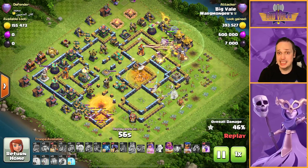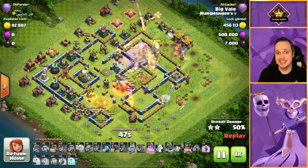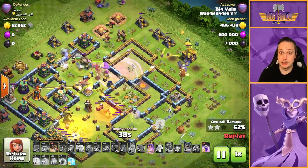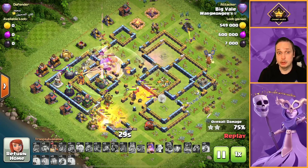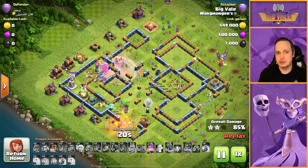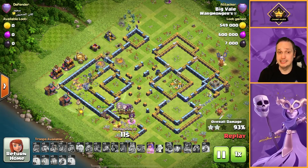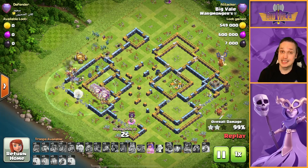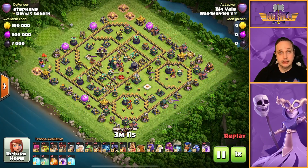I typically send the Royal Champion with the Dragon Riders with this attack. The main reason is in case you come across Air Skellies or Defending Heroes — it saves you having to rush a Headhunter in. We've got them over here chipping away and cleaning up. It's just nice to have that extra bit of defense targeting on your main push. We're absolutely crushing this base. One thing I did find is that if you don't get the Dragon Riders deployed in time or don't path them correctly, time fails are really common. Fail fails not so much, because typically the Dragon Riders take out enough defenses for the Queen to clean up.